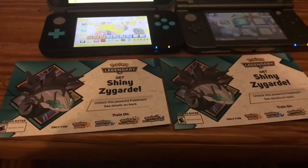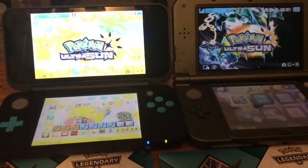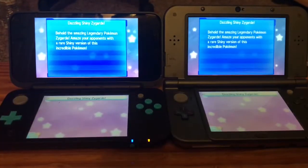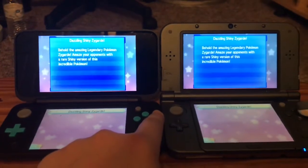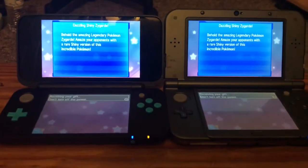Anyways, just like last time, we're going to show you guys how to get Shiny Zygarde — from the codes to here — and you guys should know about that by now. I'm just going to show you how the steps go. There we go, guys. Shiny Zygarde. Now we've got to both press A. All right, that's ready. And one, two, three, and go.